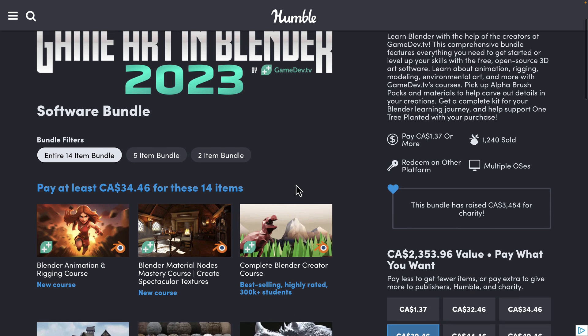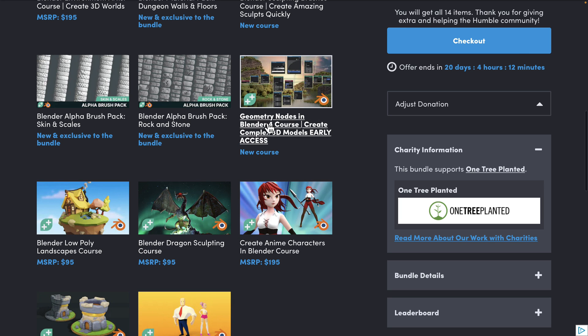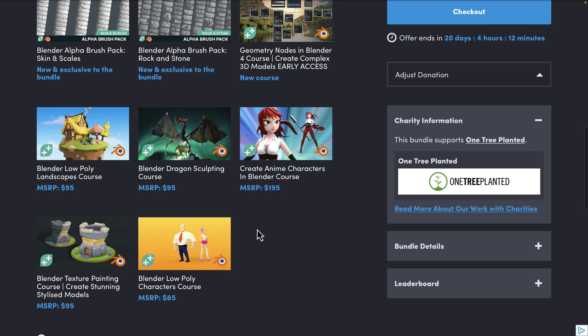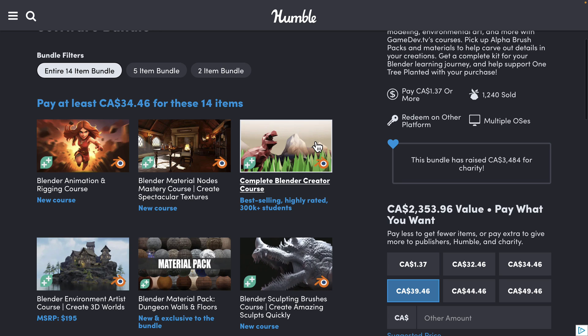The nice thing about this is Blender 4 was literally just released, and some of this stuff is actually for Blender 4 — we got some geometry nodes preview stuff. The rest of it is Blender 3.5, 3.6 era, so it's all really quite up to date. I generally find Gamedev TV stuff is quite nice.